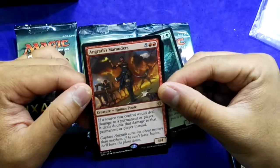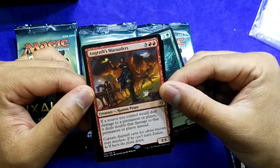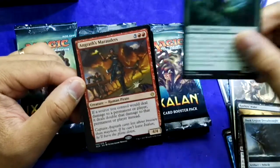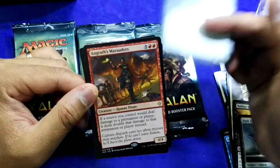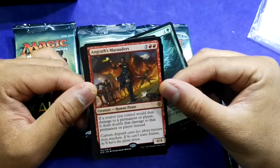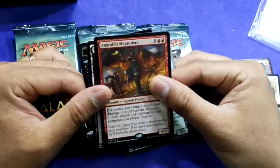My first rare is Angrath's Marauders — 5 mana, 4/4. Whenever a source you control deals damage to a permanent or player, it doubles that damage instead. Very high mana cost but if you can get it on the field, this is incredible. I'd consider choosing between this and the Branchwalker.